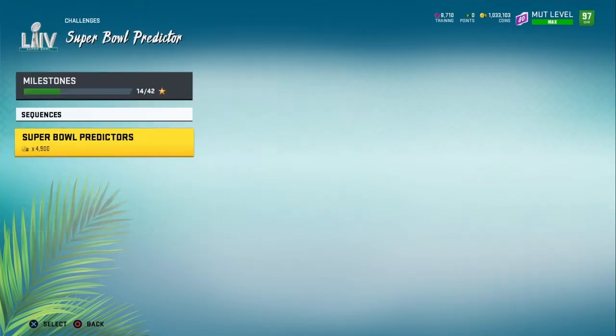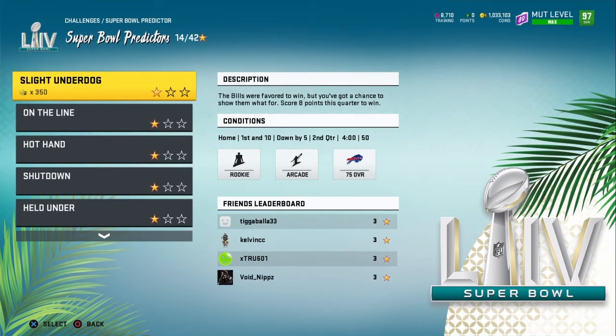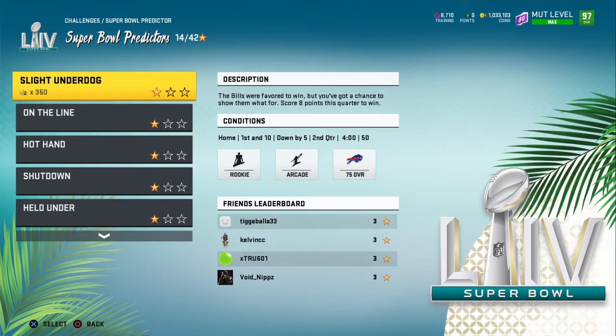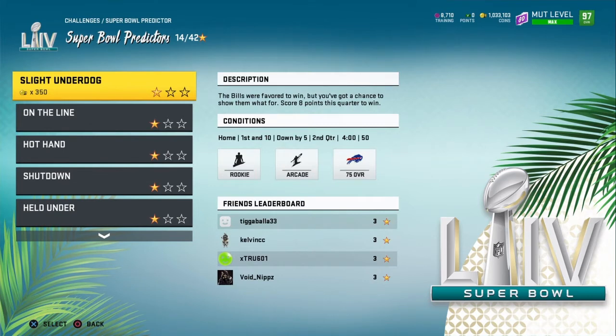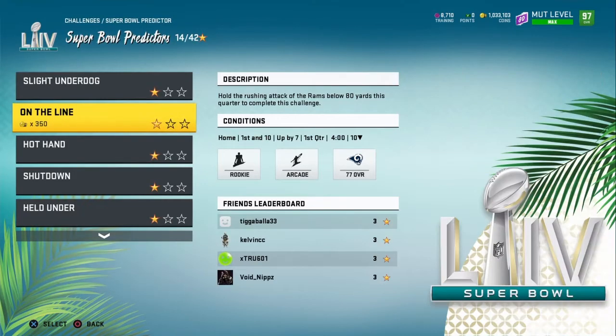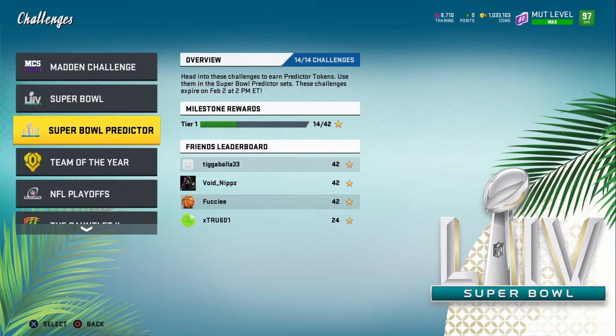If you have a farm account, go over there and do the solos. You play on one star and it's easy — you score eight points this quarter. On this one you don't even have to play defense. You can literally score a touchdown, get a two-point conversion, or just let them score again. Then get 80 rushing yards, get the ball back, and run out the clock. It's that simple.